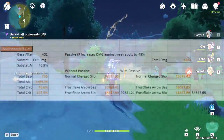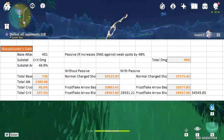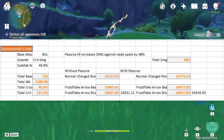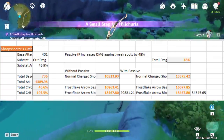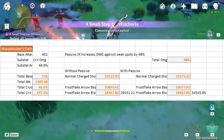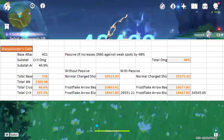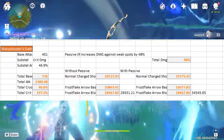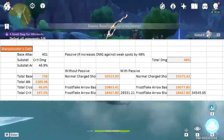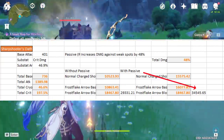Next we have the only three-star on this sheet, the Sharpshooter's Oath. At refinement 5, this increases the damage of your charge shots by 48% when hitting a weak spot. Unfortunately, this does not increase the damage of your blooms, and not all enemies have weak spots, so this won't always be active. The damage per shot is 10,863 without the passive and 16,077 on weak spots, and the blooms will always deal 18,467 damage, putting the total at 29,331 and 34,545 respectively.